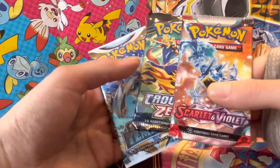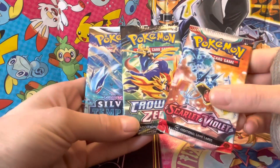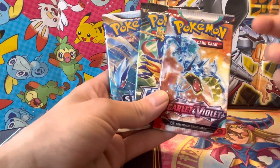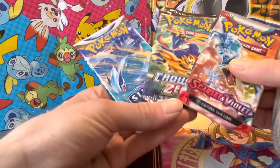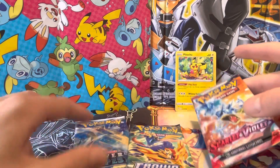What's up everyone, we got this three-pack video right here — Scarlet Violet base set, Crown Zenith, and Silver Tempest. We're gonna go in order from newest to oldest. This is gonna be pretty exciting — three really really cool sets.